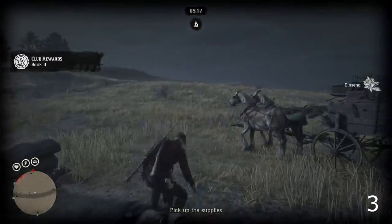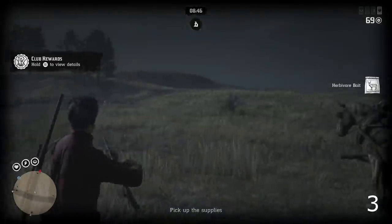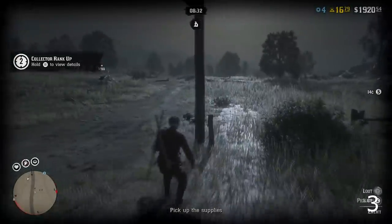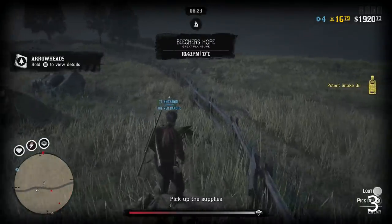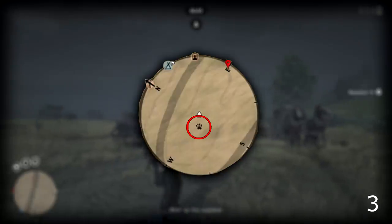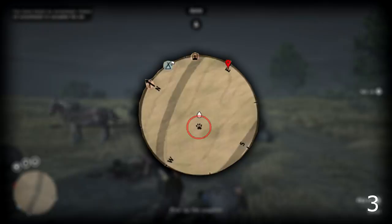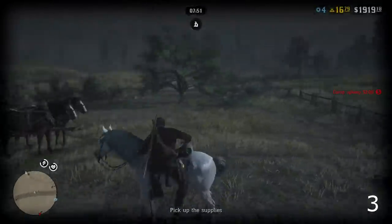Tip number three ties into looting bodies. My controller disconnected at the worst time possible, and when it reconnected I saw I'd ranked up my collector. It turns out I had found an ancient arrowhead. Now, even though I haven't got gameplay of this, you can actually pick up ancient arrowheads from animal carcasses. If you see white or red paw prints on your map and it's not an animal you shot yourself, skin that carcass — you can find ancient arrowheads inside, especially from animals you didn't kill yourself.